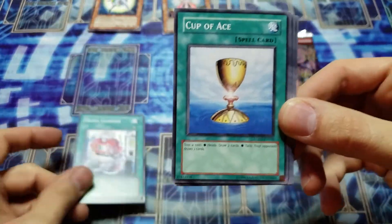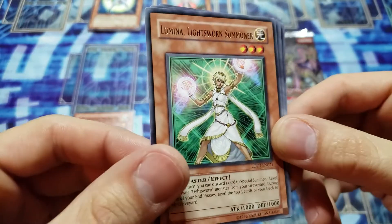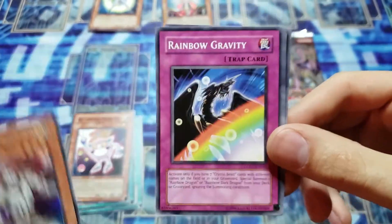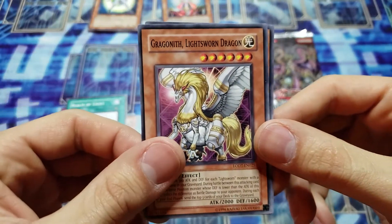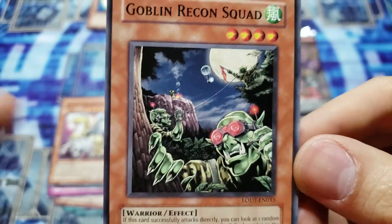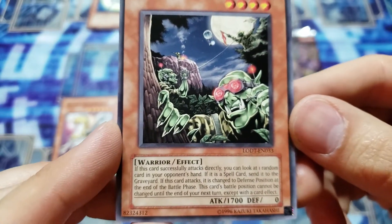Moving on to Light of Destruction. We have Quick Launcher, Cup of Ace — awesome card, you toss a coin, heads you draw two, tails your opponent draws two — Battery and Micro Cell, Lumina Lightsworn Summoner for a rare, and we pulled a super rare Wolf Lightsworn Beast! Got plenty of these but still awesome. We also pulled Rainbow Gravity, Realm of Light, Lightsworn Dragon, and Goblin Recon Squad. I always love the Goblin artworks, they're always really cool.